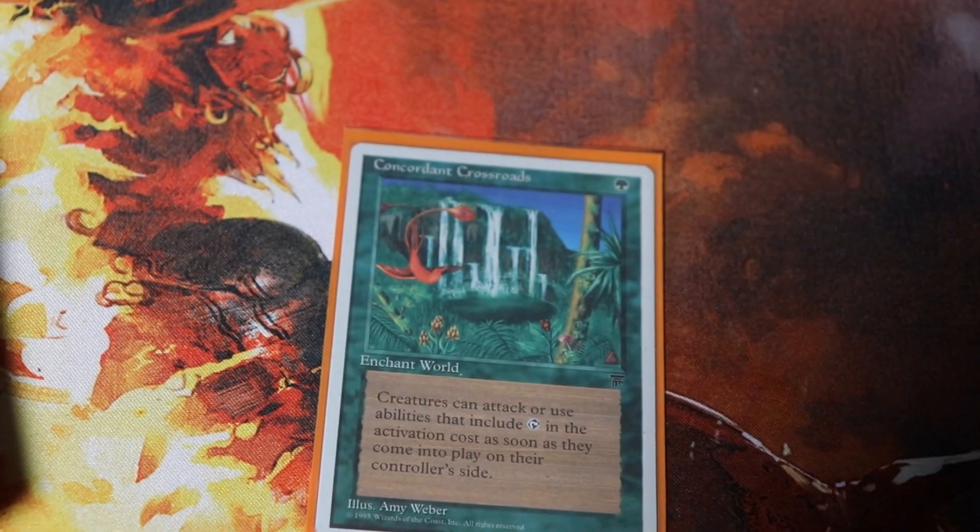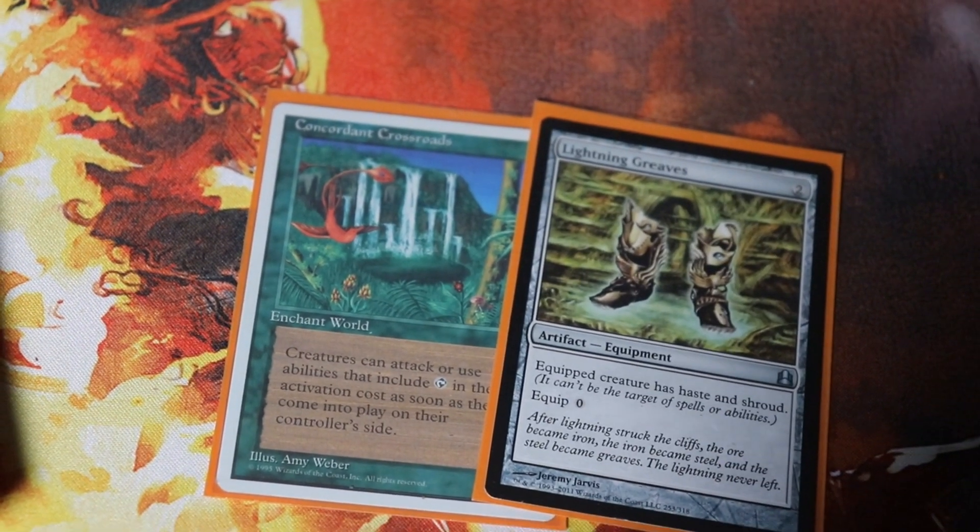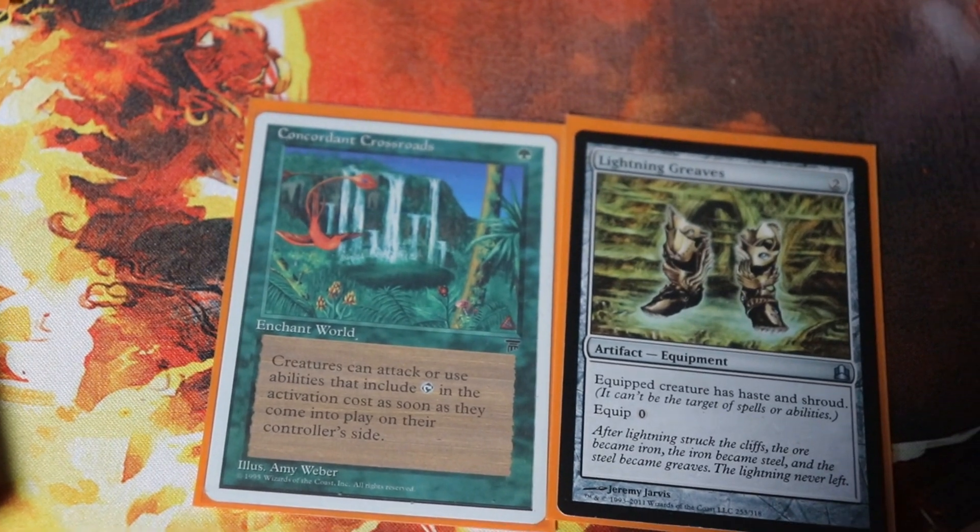After we assemble our crazy mana ramping, it helps to give Patron of the Arachi haste. We have Concordant Crossroads and Lightning Greaves so that Patron has haste right when it comes into play. We cast him, untap all of our lands, and then we use our card advantage to do lots of things.